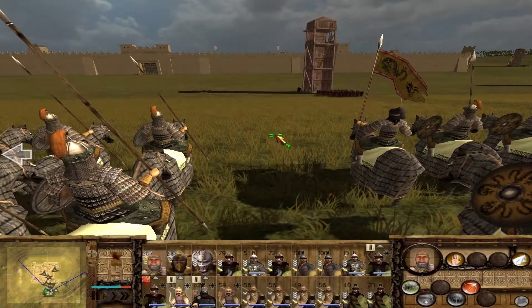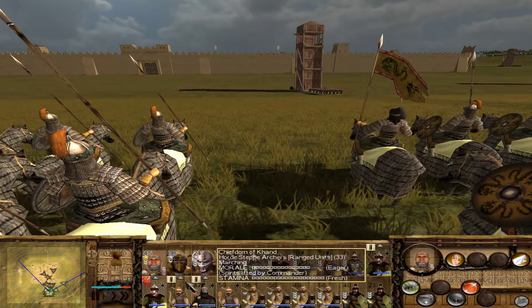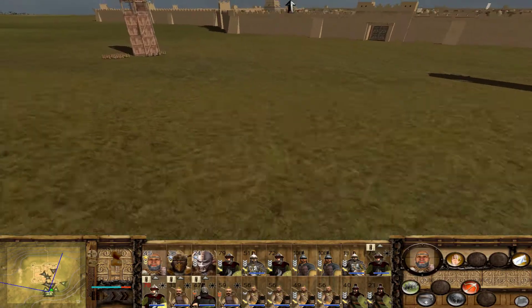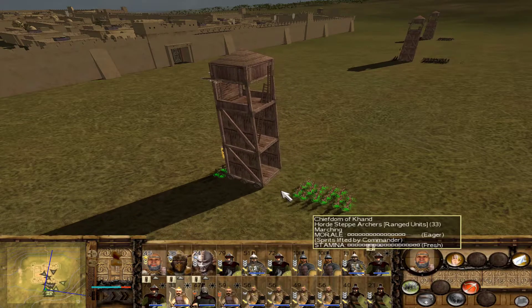Hello and welcome back to our Varyag Hordes campaign. We are outside the walls of Keras Nan, sending the siege towers forward. We are throwing our Horde units into the breach here. I suspect they will disappear after this battle, assuming we take the city, so we're just throwing them in. We want to preserve as much of our non-Horde units as possible since those will be the ones that remain.